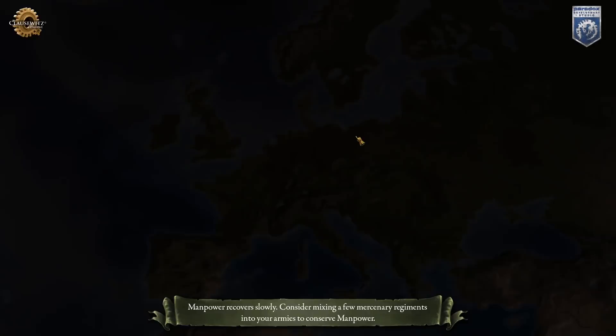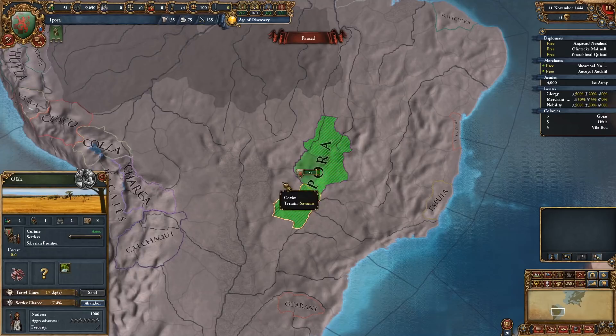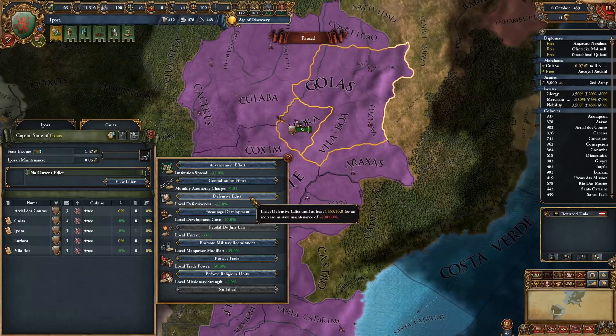Load into the game, close the window left over from the exploit and relaunch. Now plop down your first colonies and set it to speed 5. Your income and force limit will skyrocket so by the time you reach your native neighbors you'll be able to obliterate them. Keep it at speed 5 until you're decently ahead of time in technology and force develop the Renaissance.